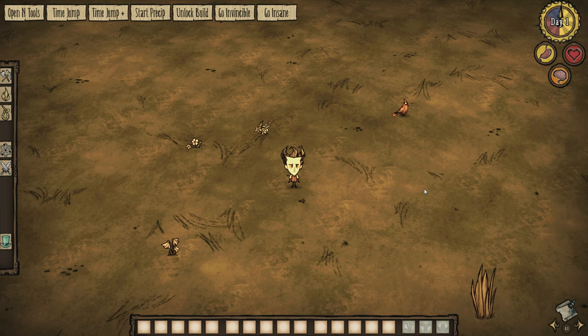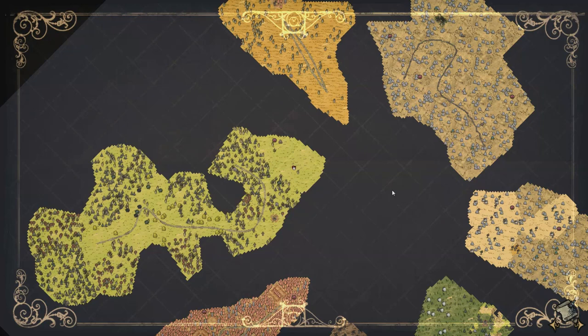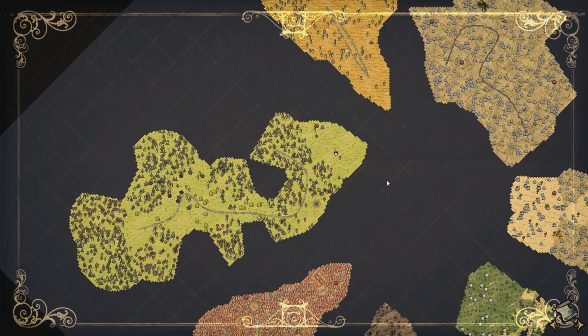Archipelago is a wormhole-centric island survival map, so we'll have a look at that one first. Alright, here we are — I think it might have started us in summer. Let's just reveal the map. It's basically a bunch of little islands and you can just wormhole around.